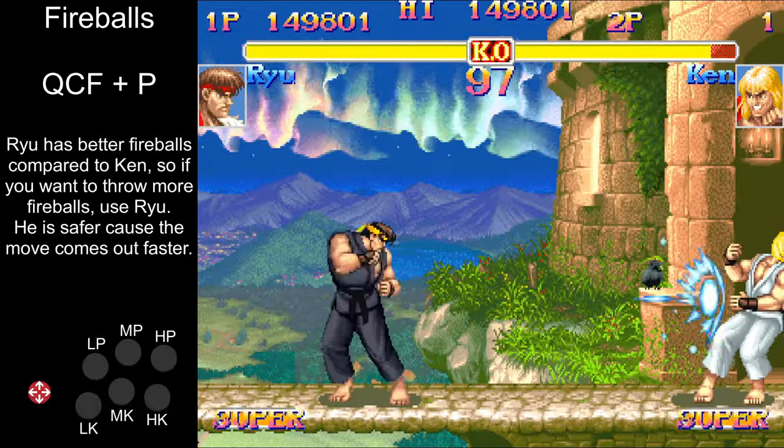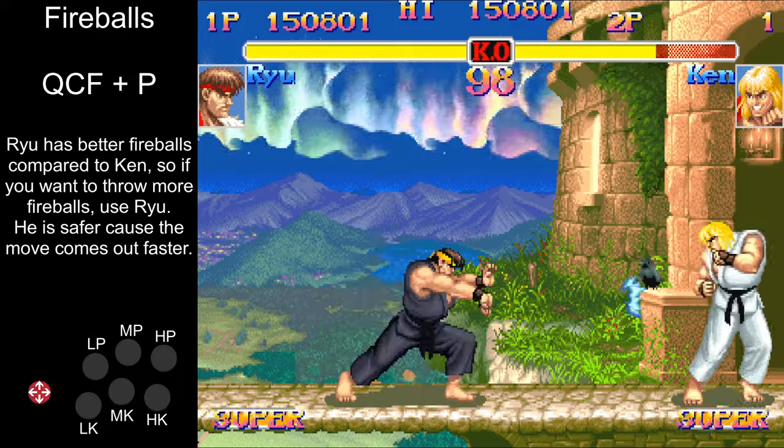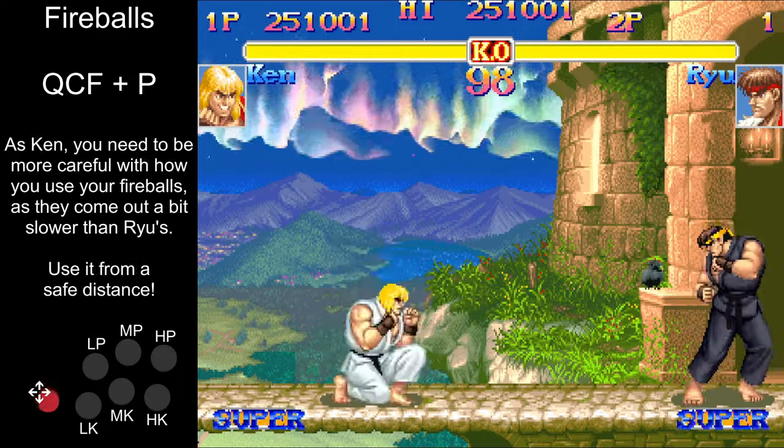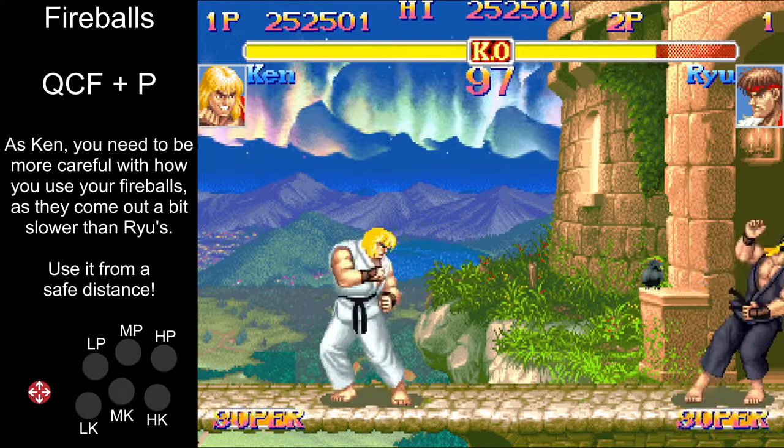You can pick Ken, you can pick Ryu, but one thing's for certain — the fireballs are going to be your best friend. Keep your opponent out, force them to jump, punish them when jumping, make them land on your fireball. It's so versatile.